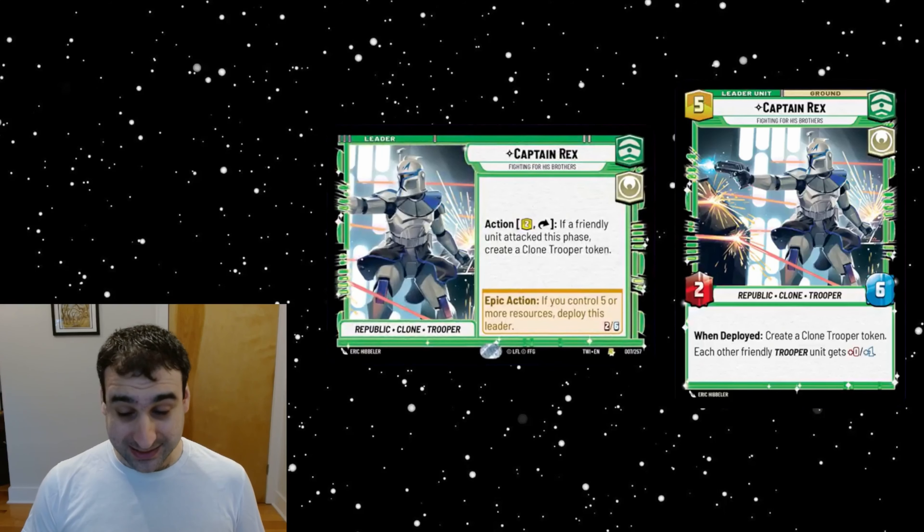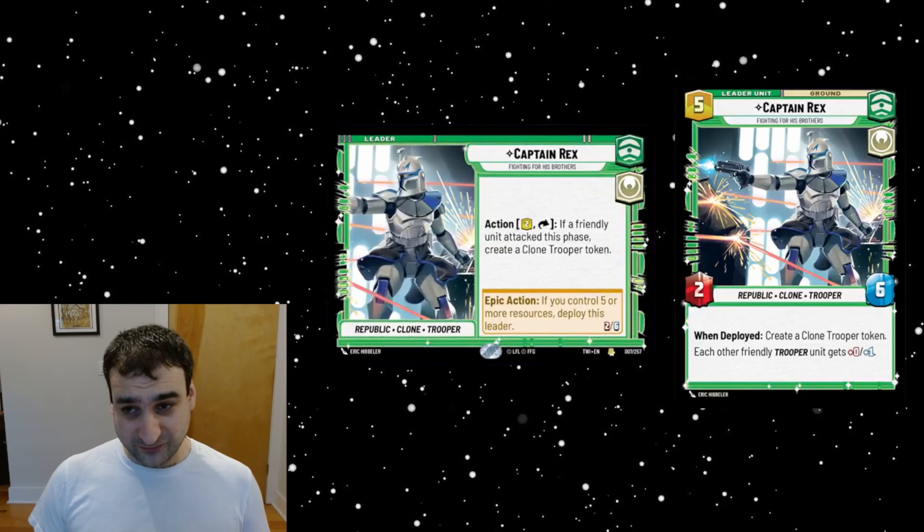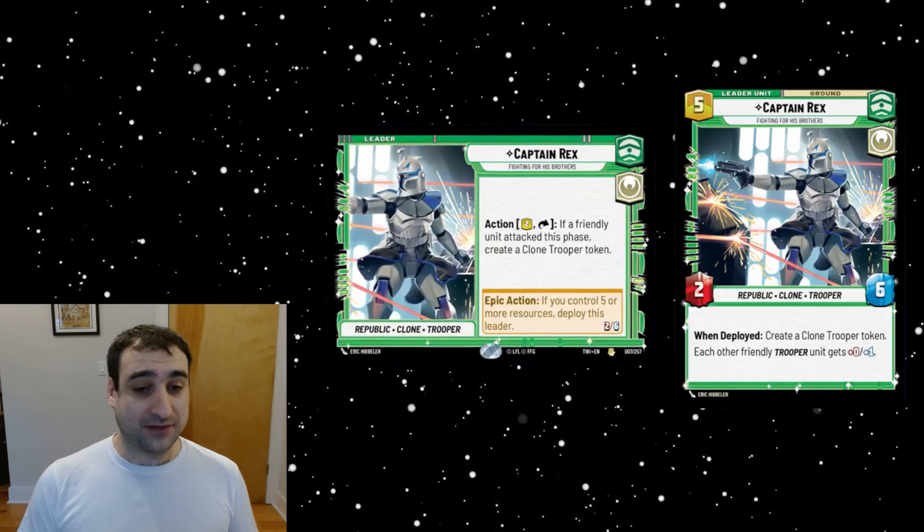He also says each other friendly trooper gets plus-zero plus-one, so he's essentially making a two-three when he comes into play. That two-three will be exhausted, but you get two bodies and four-nine worth of stats, which is nice. Of course him only being two power and the other unit being exhausted does limit his ability to fight over the board, but it will give you some immediate benefit from the added health to all your other units.